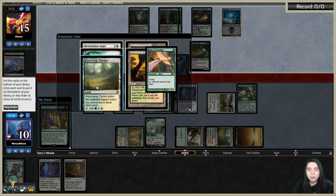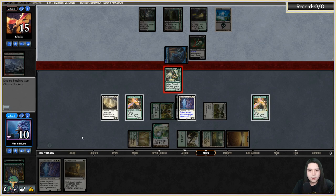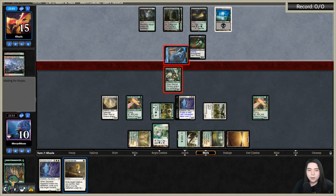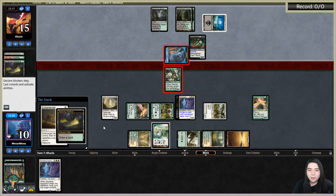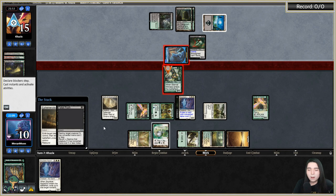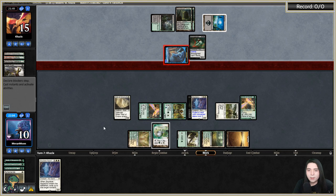Let's declare blocks on E-Wit and then Ephemerate our E-Wit to get back our Coco, and then proceed to get back Ephemerate. They're looking for a removal spell — they need exactly a Push. They did find a Push, so Ephemerate fizzles and I don't think it rebounds. Yeah it just goes away. That was still good value. Another Flickerwisp — let's go with Flickerwisp.